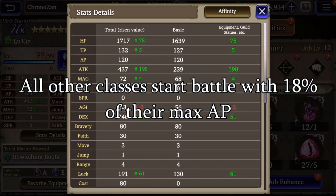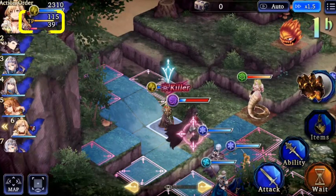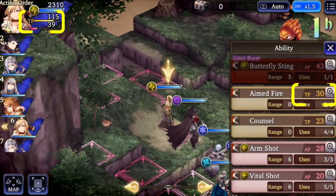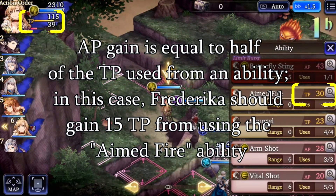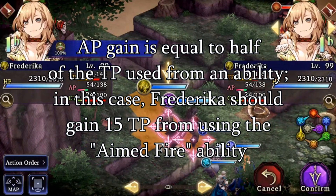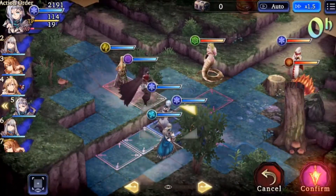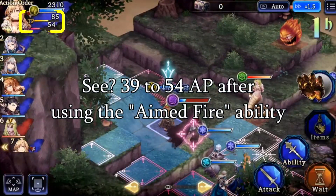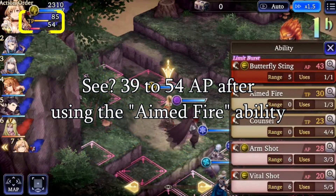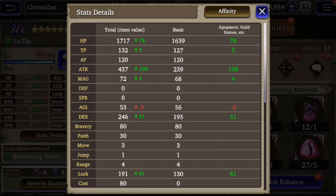All other classes start with 18% of their max AP. When using abilities that require TP, your unit will build AP. The amount of AP you get is equal to half the TP used for the ability. So abilities like Stern's Hazard Form or Orlando's Crest of the Black Lion don't generate a ton of AP. This is why a lot of people favor the samurai sub job on Orlando, because the illusion ability requires more TP, which lets Orlando generate more AP faster.